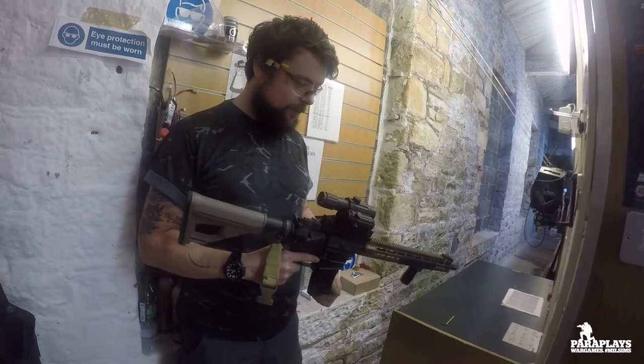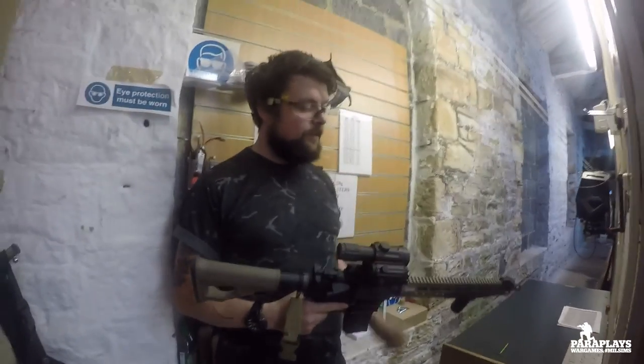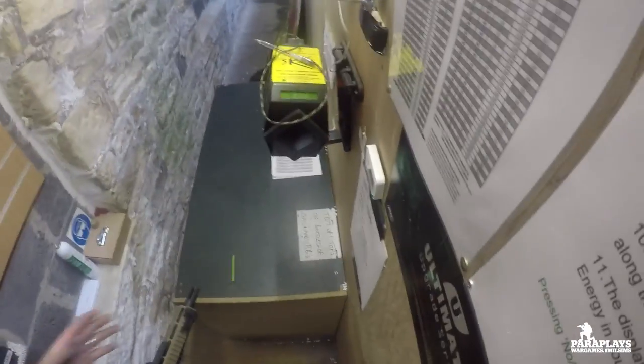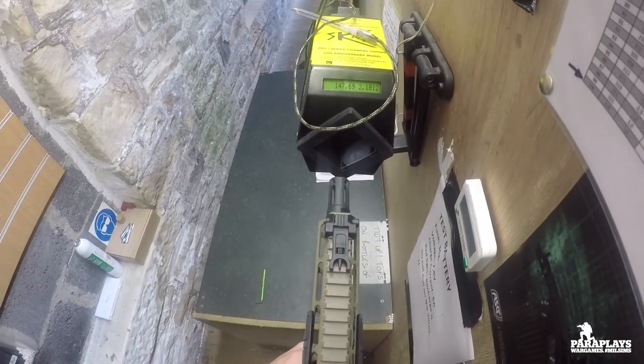We're going to do a chrono test. Effectively all we're doing is measuring the speed the BB comes out of the barrel. When we know the weight of the pellet and the speed, that gives you a joule — an energy rate. So when we shoot through the chrono we will get a reading.